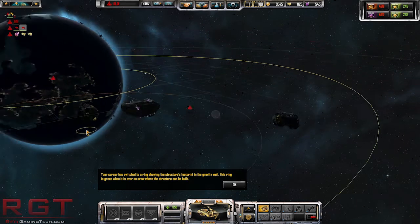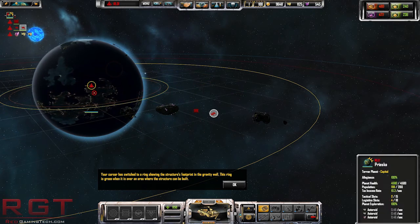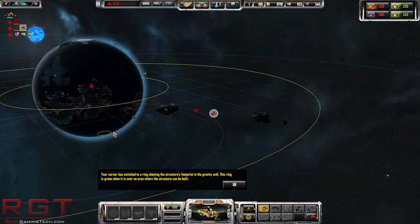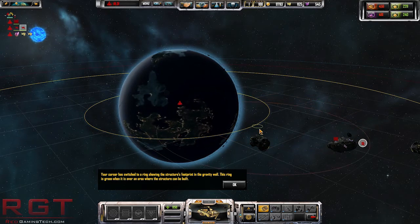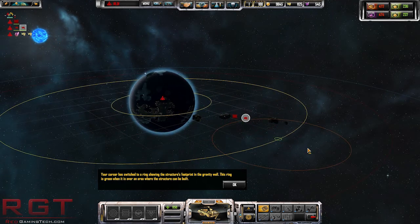Let's go to the Planet Defense Platform. So this ring is green when over an area the structure can be built. The outer bar, I'm assuming, would indicate the area it can actually protect. Notice it stacks to origin. In my opinion with planetary defense you don't want to put it too far out, at least at the start. I would however like to protect these asteroids since they're quite a valuable resource - you can't go too close to them, which makes sense with the orbit.